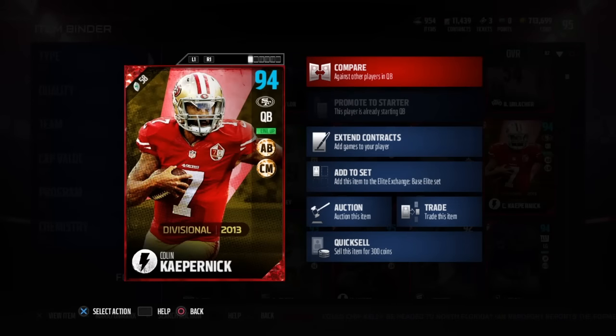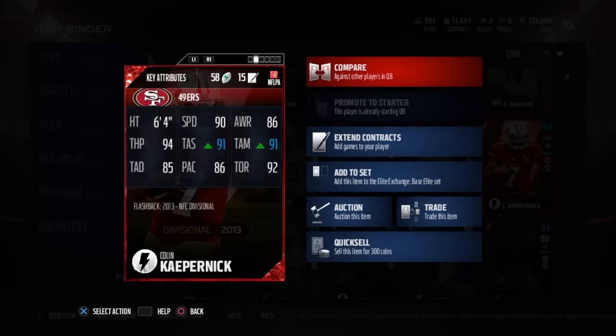Today we've got flashback Colin Kaepernick with ankle breaker and chain mover chemistry. I do have that chain mover at tier one, so keep that in mind. He's got 64 speed, 90 awareness, 86 throw mid, 91 throw on the run, 92 play action, 86 throw short, 91 throw power, 94 and 85 deep throw.